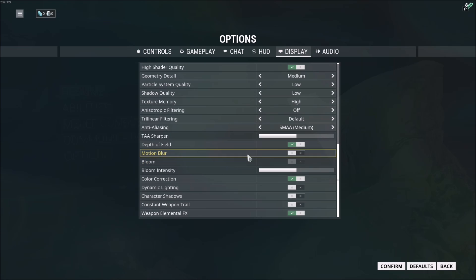Motion blur and bloom — just remove both. Motion blur won't gain you a lot, but depending on where you are in the map you can gain 1 to 2 FPS. Bloom, on the other hand, is a big one — you can gain 5 to 7 FPS, so definitely put this at off.